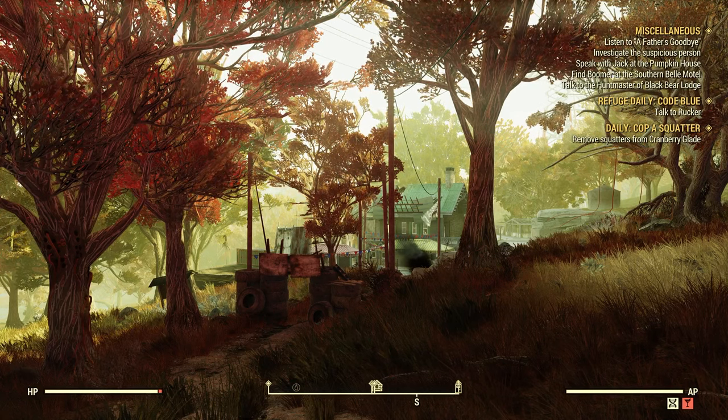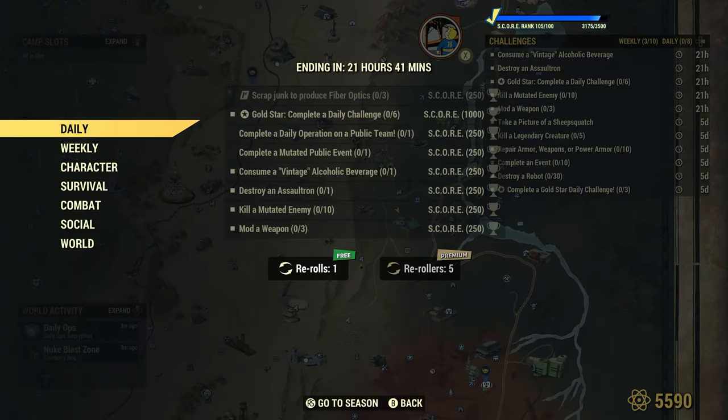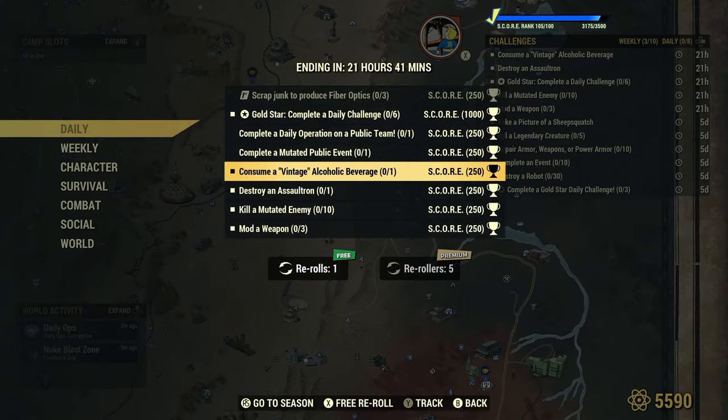Welcome to Fallout 76, this is Jim. Once in a while we get a daily to consume a vintage alcoholic beverage, one for 250 score. I made this same daily a long time ago when I first started making YouTube videos, so those videos are pretty rough. I'll put those at the end of this one to help you. I thought I'd update it.